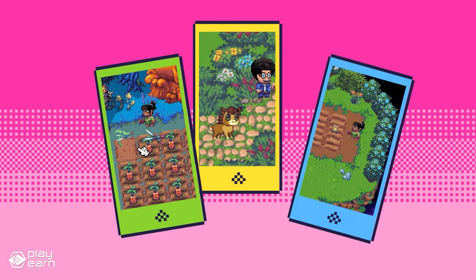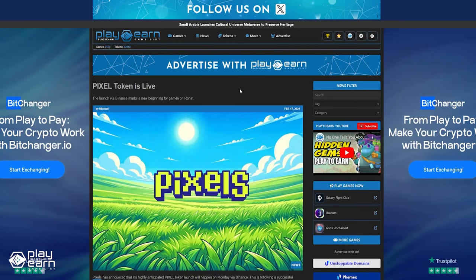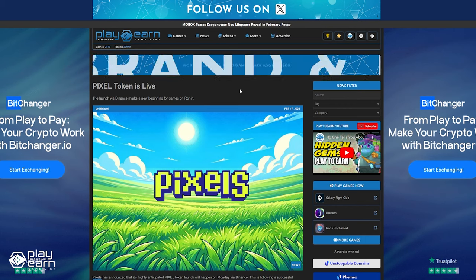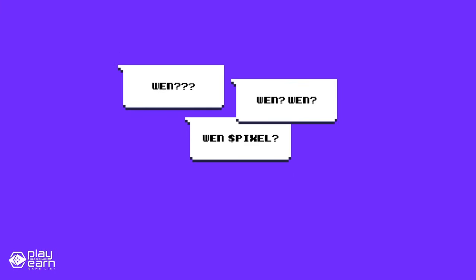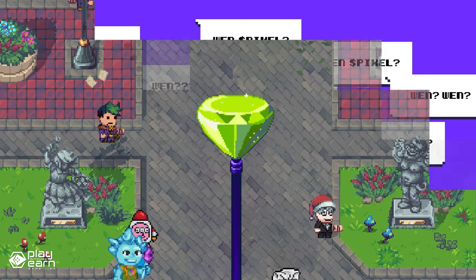Pixels is working with trusted partners who share their vision of creating a decentralized gaming ecosystem. The Pixel token was recently launched via Binance, and for the game's founder Luke Barwakowski, the launch of the token represents a pivotal moment — akin to day one for the game as it fully embraces its tokenized vision. For even more info, you can check our article.